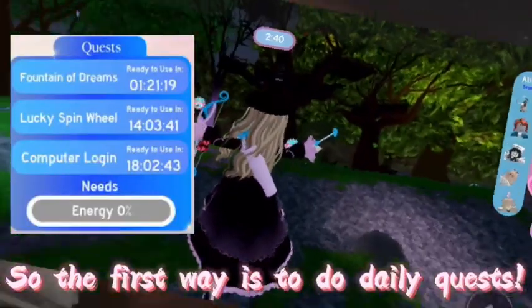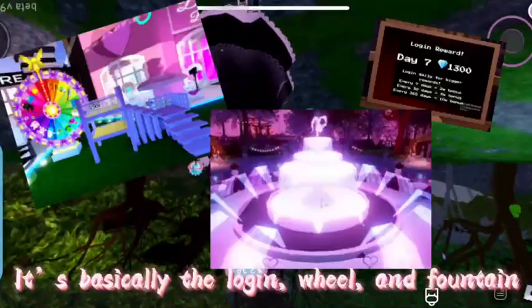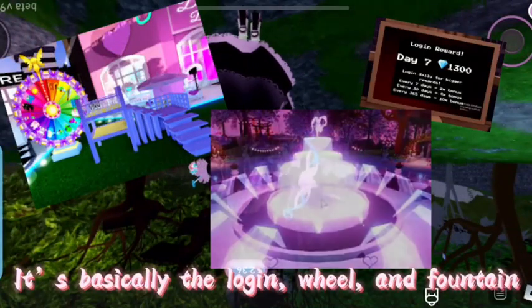So the first way is to do daily quests. It's basically the login, wheel, and fountain.